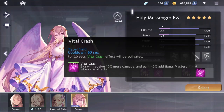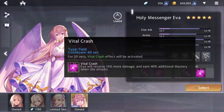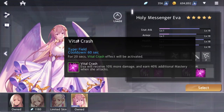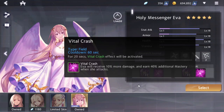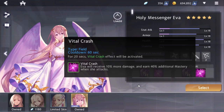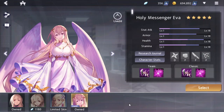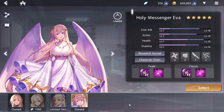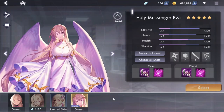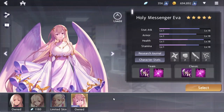Her field skill is Vital Crash. It has a cooldown of 60 seconds, and then for the next 20 seconds she gains the Vital Crash effect — she will receive 10% more damage, but she earns 40% additional mastery whenever she attacks. You want to use this earlier in the game when people aren't doing as much damage to you, so making sure your armor gets finished early is very important on this character. This also means you can abuse animals a lot more than other characters — just press this button and get a ton of mastery by attacking them with a very weak weapon. This makes animal control very important.